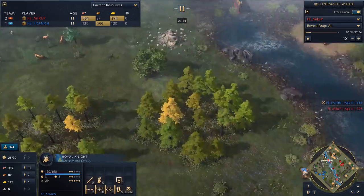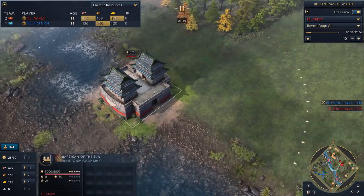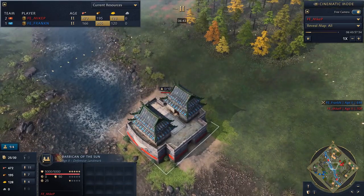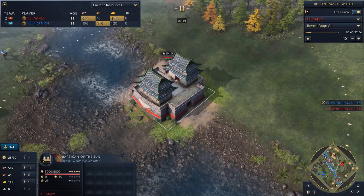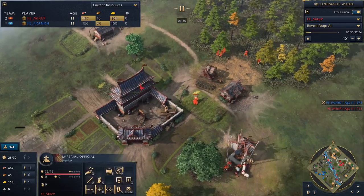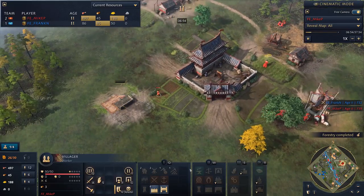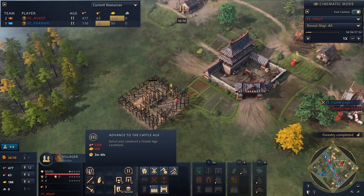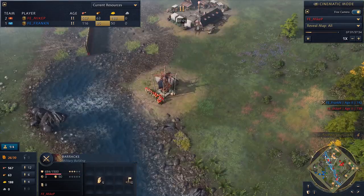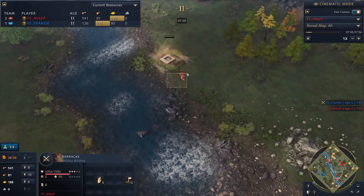Coming out to the top side, looks like Mike is walling up — so maybe we have a bit of an opportunity to talk about dynasties. As Zach had mentioned, you can build both landmarks in all of the ages. And when you create the second landmark, you enter a dynasty. You start in a dynasty as well. The early dynasty is giving you scouting bonuses, and then as you progress, the bonuses are thematic to things you want to be doing later in the game.